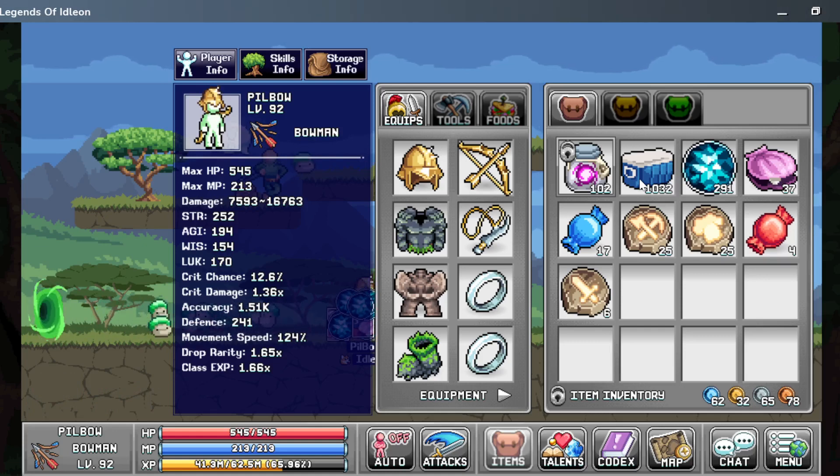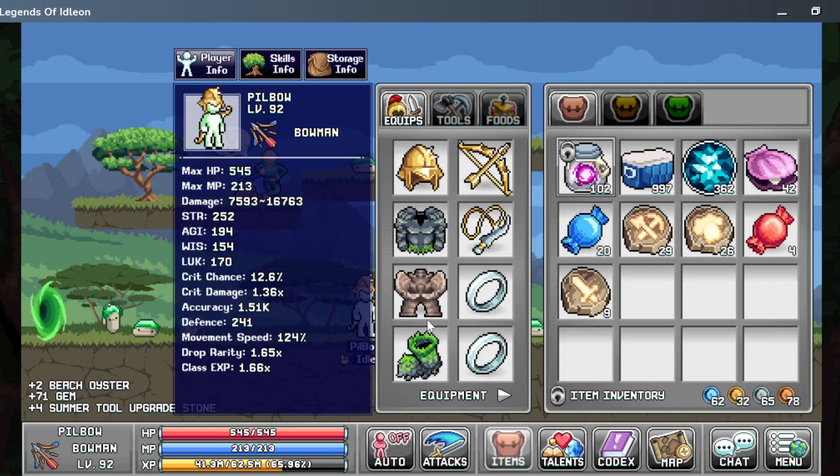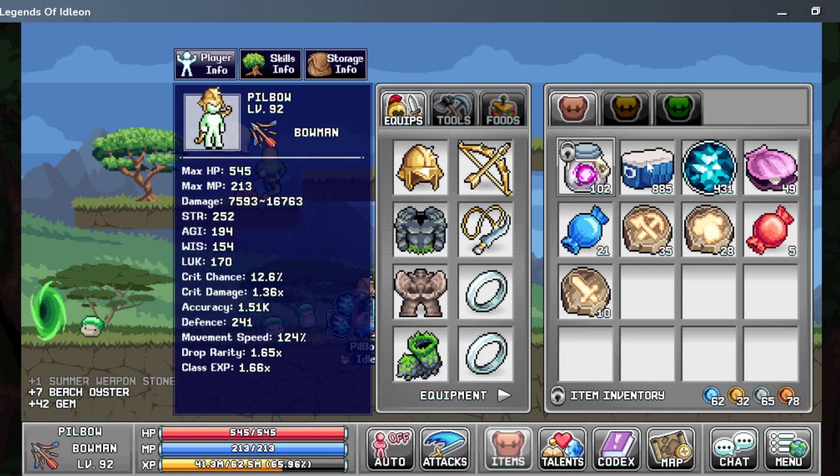One reason I don't want to do all at once is because I don't know what the max limit of items on the ground can be, so I don't want them to despawn. I know there's a time limit for items on the ground, but maybe there's a number limit as well. And yeah, we already got 400 gems.